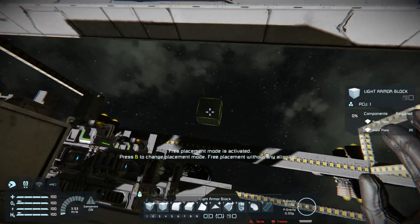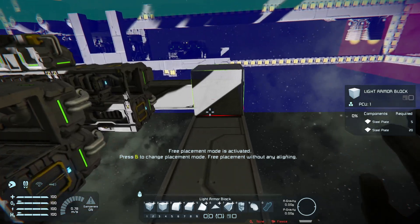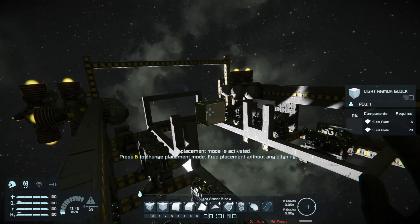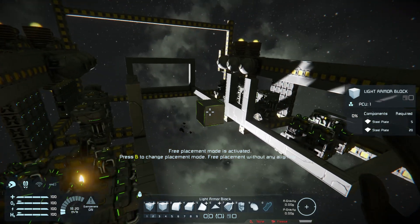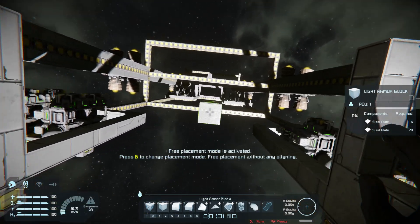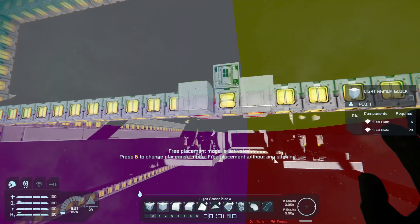I'm happy with that — right-click, Robert. The reason it's not putting blocks up here is I don't have anything for it to attach to. So I'm doing the top plane as well — this thing is going to be different. I need to turn off this top plane.